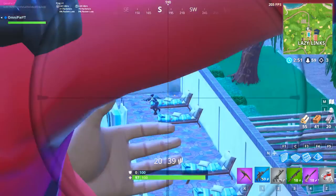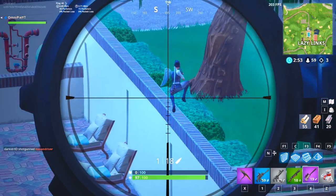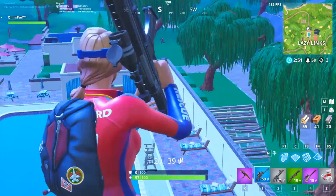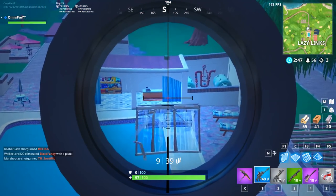What I like to do with the sniper is wait for them to jump, because when they jump they usually go in a straight direction and you can predict where they fall and then shoot at that point. I miss though — if I was a better sniper I would have hit that every single time. But since it didn't work, I'm switching to scoped AR. I hit them a few times, so I'm going to go ahead and push them.